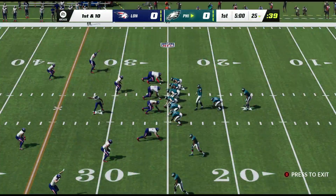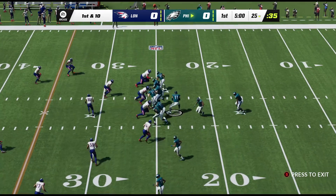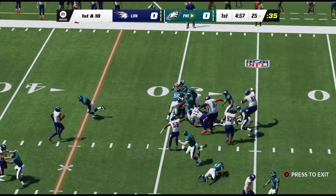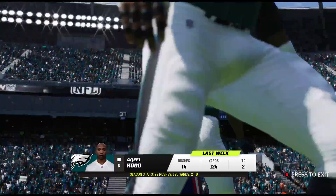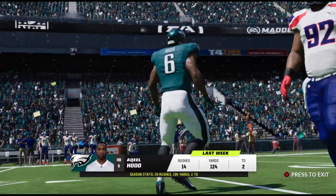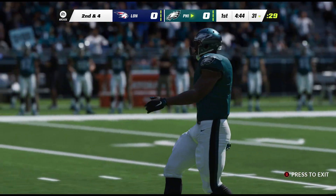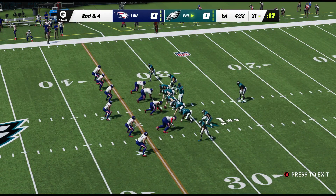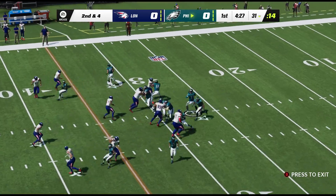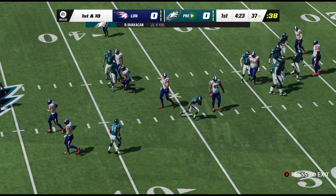May not have been earth-shattering, but it didn't need to be. They'll start this drive out on the ground. Looking at his numbers last week — north of 100 yards and two scores. You've got to give credit to the O-line too. They were in sync, whether it's zone blocking or the power running game. He understands how to read them and find the creases they provide.